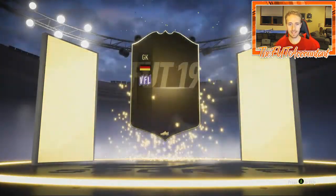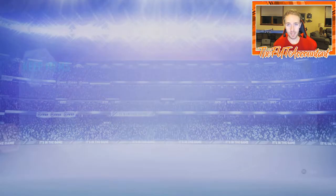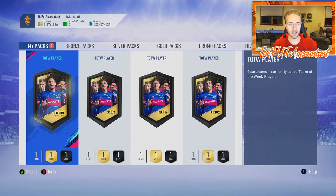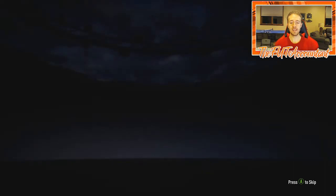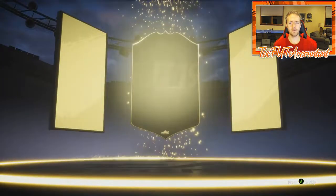We get a German goalkeeper — that's one guy from the bench, Korber. I have a feeling we might get a couple of those guys. We've gotten a walkout already with the 87-rated Naldo UCL, which we'll take, but I want to get a walkout from these Team of the Week packs as well.